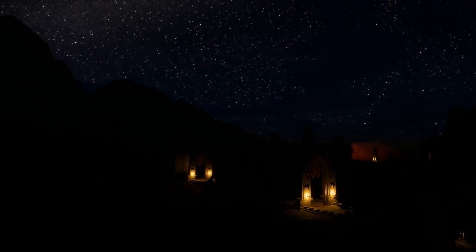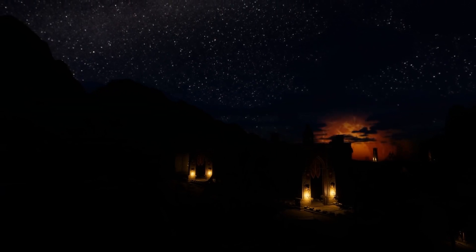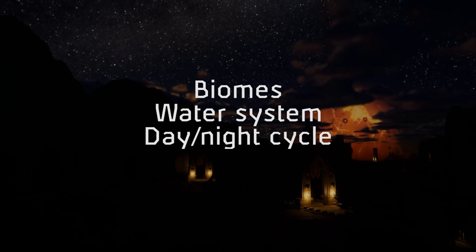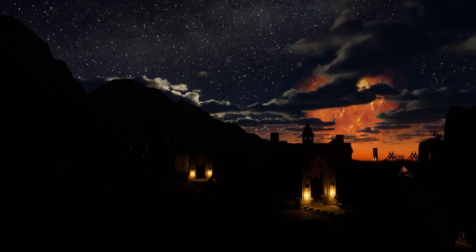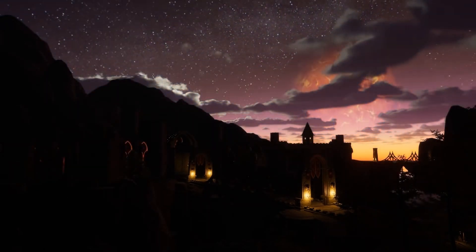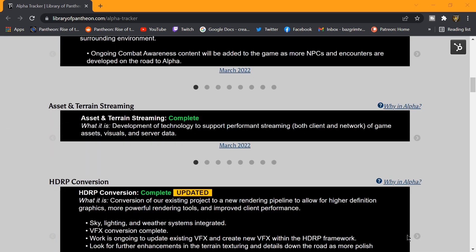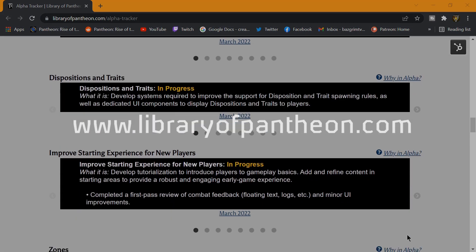In March's Pantheon: Rise of the Fallen development stream, there were four major updates that changed the look and the feel of the world: biomes, water system, day-night cycle, and weather. None of these were in the game as of January, so that's a pretty quick turnaround time. If you want to follow along with all the progress on the milestones toward Alpha 1, check out the Alpha Tracker on libraryofpantheon.com.